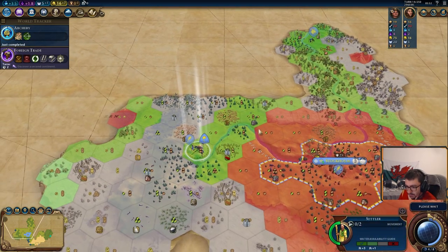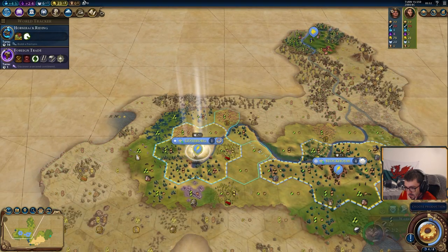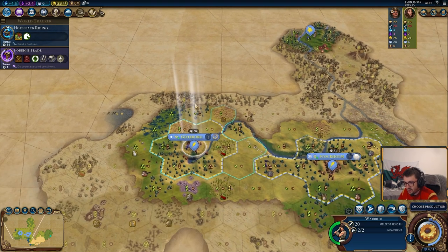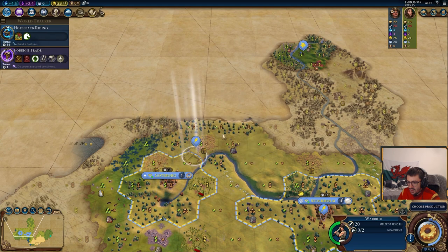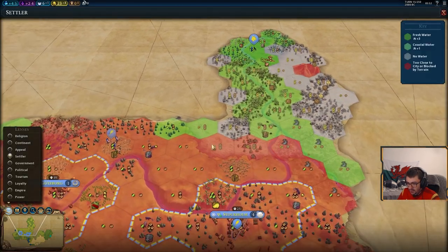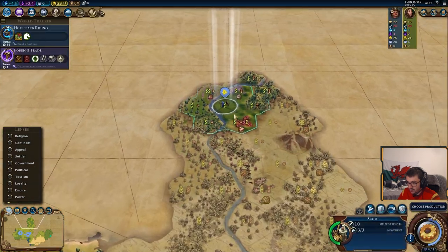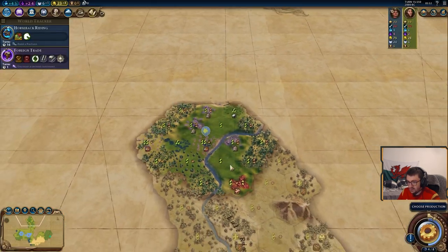We're settling next turn as well. Settle nice and quick in case someone we haven't met decides to block us. We'll carry on trying to look for that barb camp. We've also found ourselves another potential 2-2 base settle here, which would be really nice.